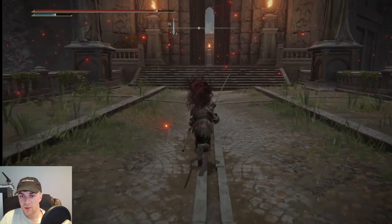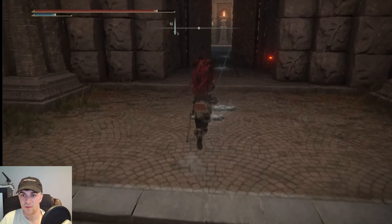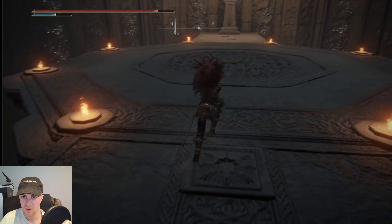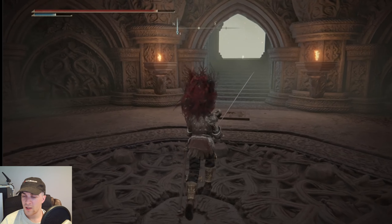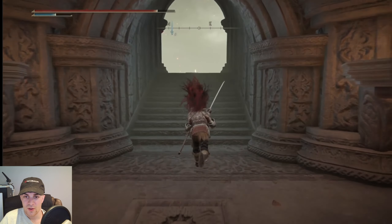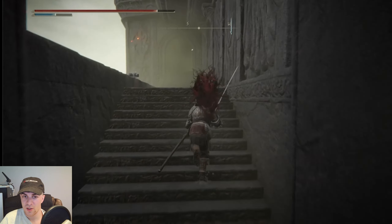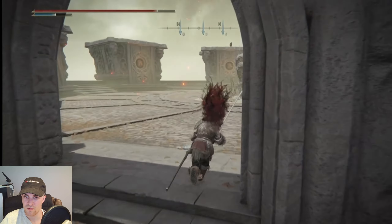Now we just want to go through here — this is the castle. We just want to go all the way through here onto this platform, and this will take us to the top of this castle. Just wait on the platform a second, then you should get to the top of the tower. You can go out the top here and rest at the site of grace, and then go around all the way to the top of the tower where we can activate the great rune.